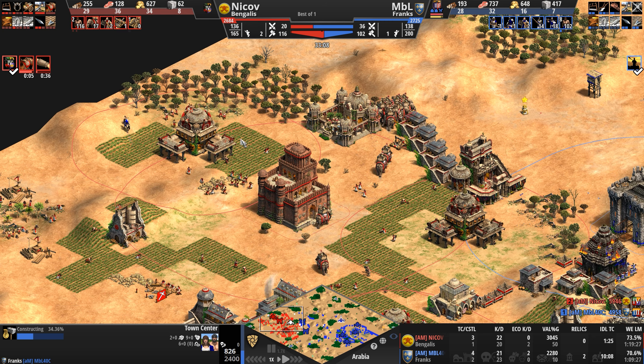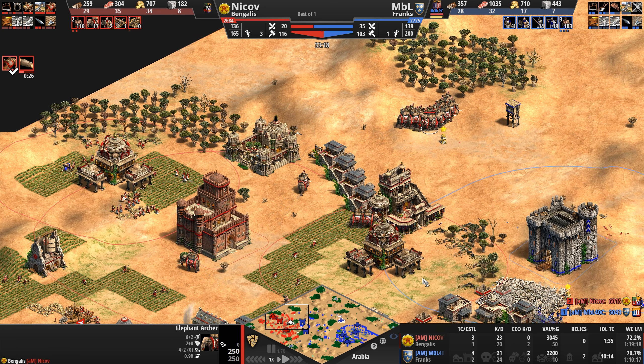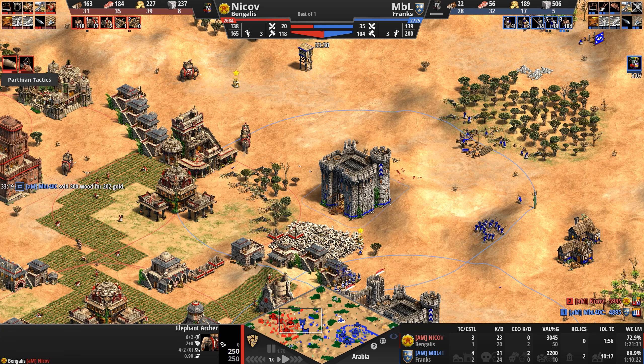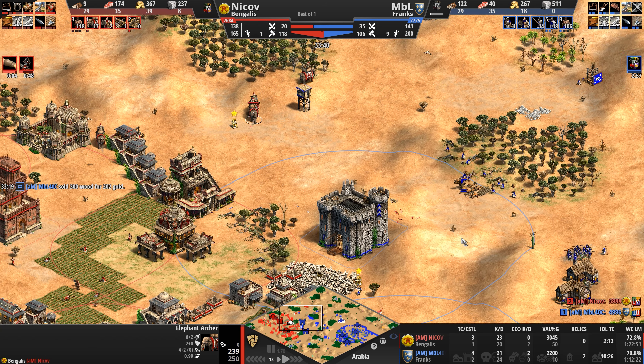And now we're in Imperial — getting Bracer, Bloodlines is almost done so their HP jumps up to 250, but they're not elite yet. It's interesting that our Bengali is focusing on attack upgrades, and there's Parthian Tactics — so now they should be coming with a nice attack bonus against these Pikemen.